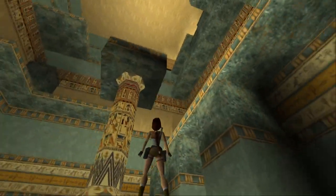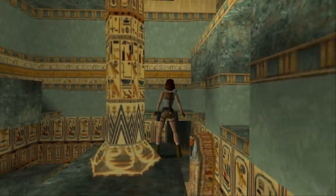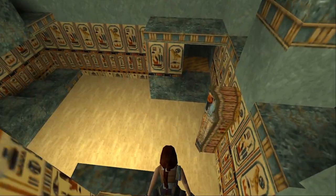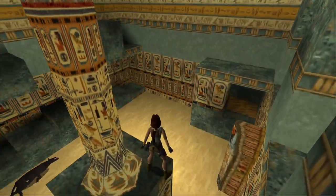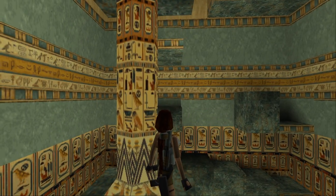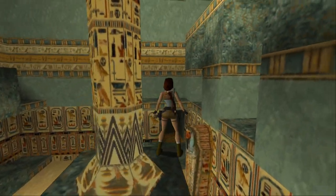It looks like you can get way up to the top of this room. God, Lara, what are you doing? We can also get in here. Doesn't really seem to be anything I can do over there — I can't climb up. But is that a medkit? No, it's just a bit of the wall. So we need to go this way.